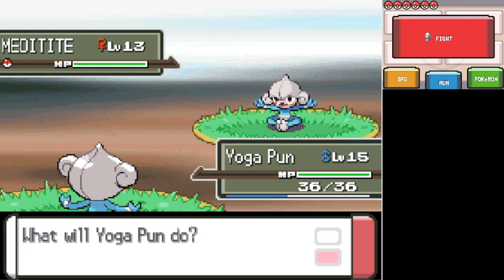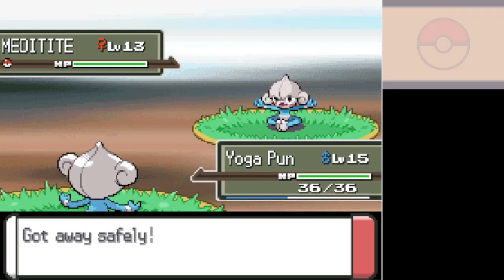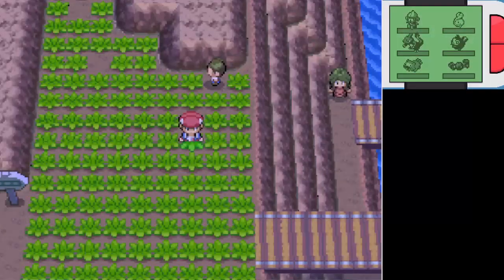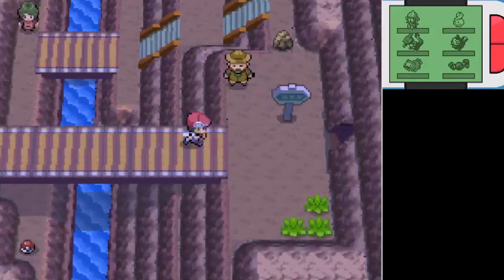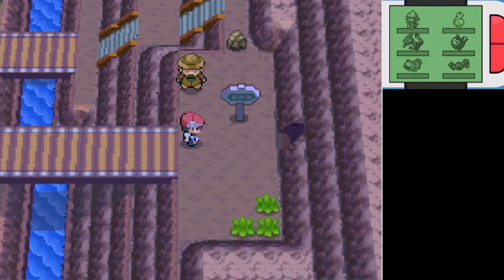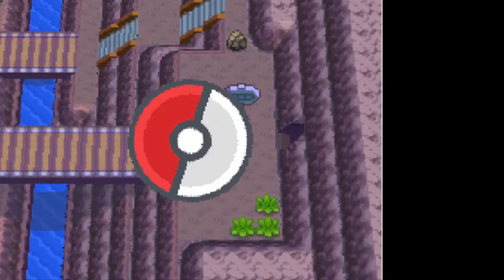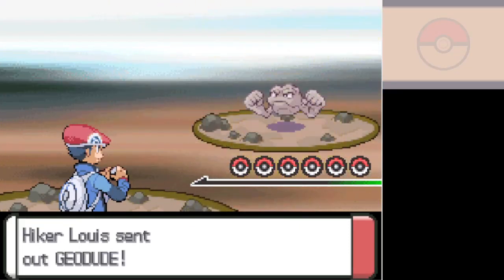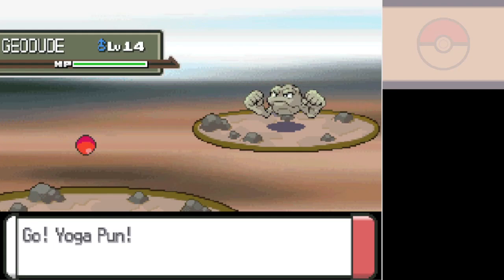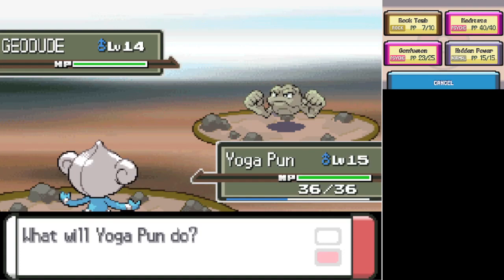Before it got cut in Generation 8, Hidden Power was pretty much the go-to move for a lot of Pokemon who lacked coverage. And when they made it exclusively a special move, that kind of limited the Pokemon that could use it, but it was still a very useful filler option, even when its power got completely limited to 60. I don't remember what it could have been higher than that, but whatever. Anyway, let's see what we got by testing it on this Geodude.